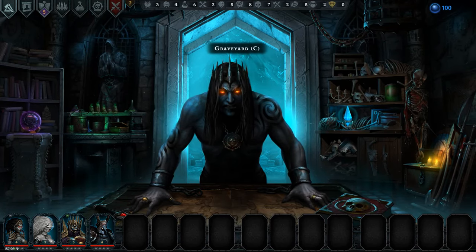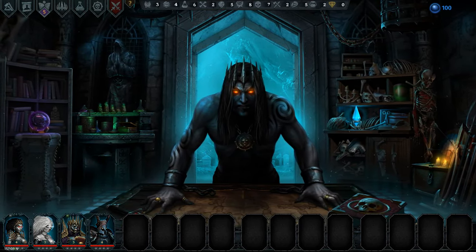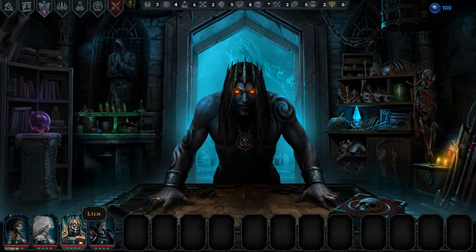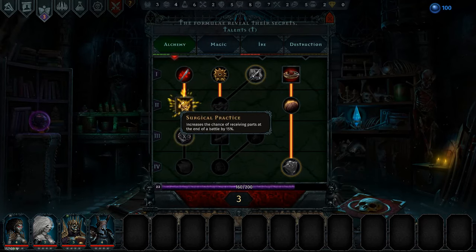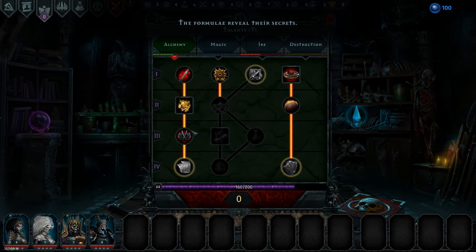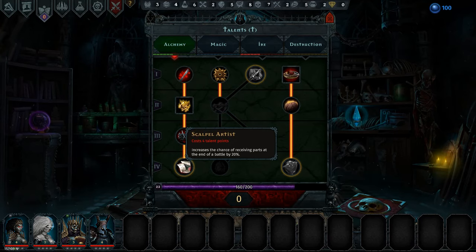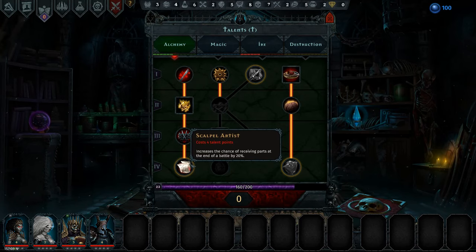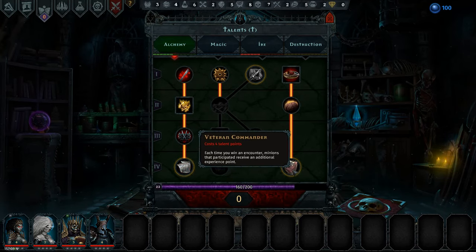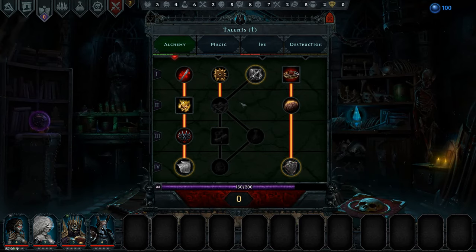Welcome back to Iratus: Lord of the Dead. We are doing quite well with a pretty good mid-level squad, level three to four. We have five talent points, so we're going to stick two in here and three in here for secrets, getting 15 more parts. We're even going to save up for 20 parts. The veteran commander is also nice with an extra experience point.